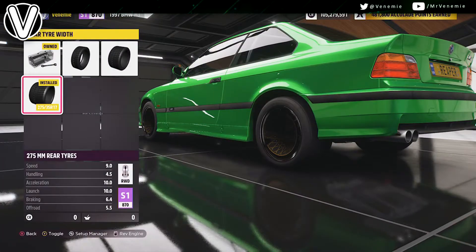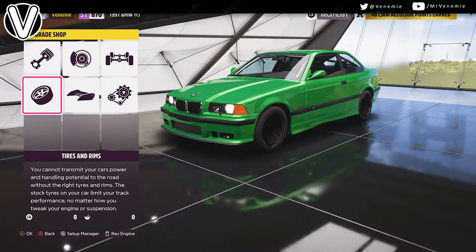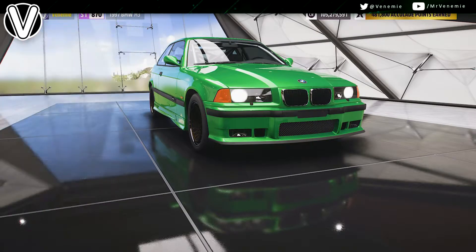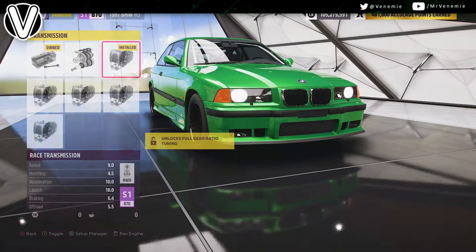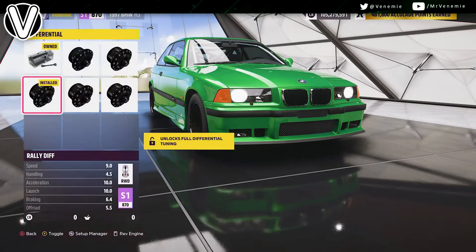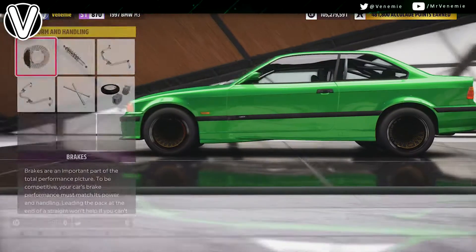When it comes to tyres and rims, drag tyre compound and as always make the rear tyre width as big as possible. For the drivetrain: race clutch, race transmission, race driveline. The differential, as always, is arguable — you could go with a rally, you could go with drift, it's entirely up to you.